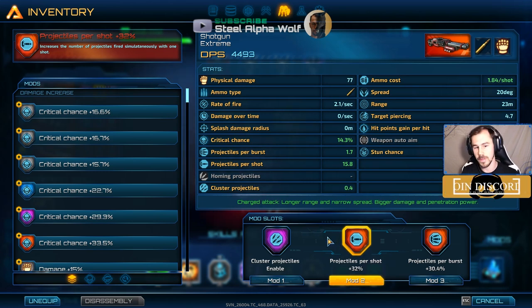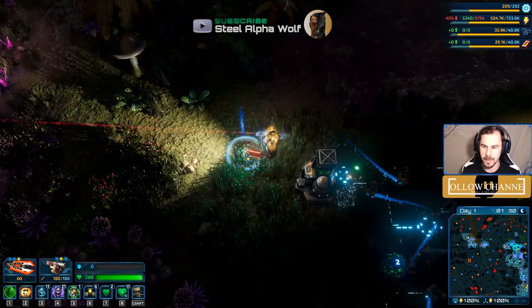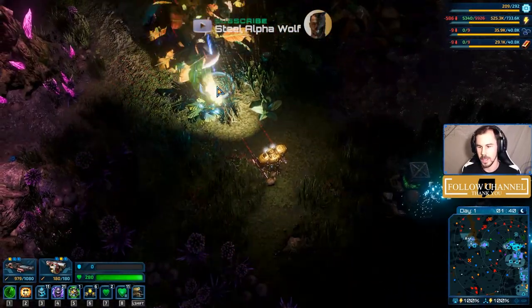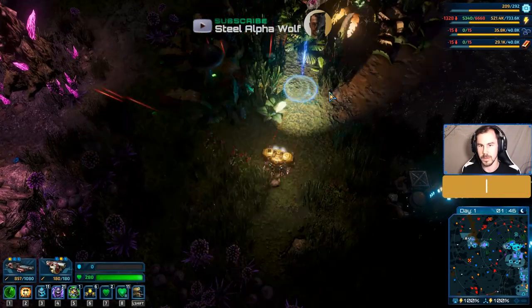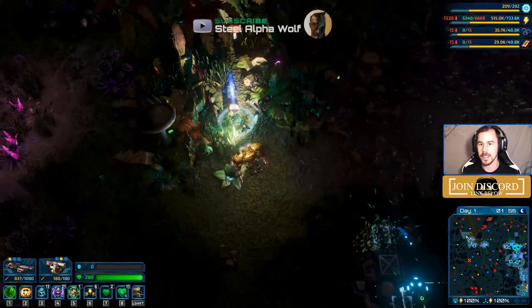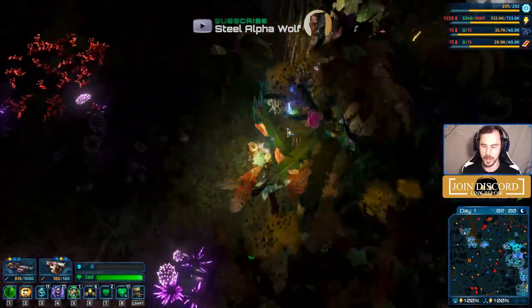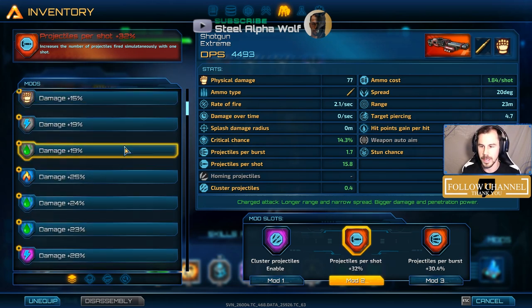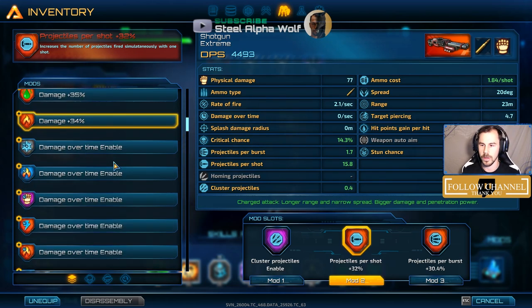Two mods you want to be careful with — projectiles per shot and projectiles per burst. These do increase DPS quite a lot but have a flaw: they increase ammunition spending significantly. Early to mid-game, spending 50 ammunition per single shot is a lot. Avoid them in the early game — they're great later on for added DPS, but don't use them early at all.